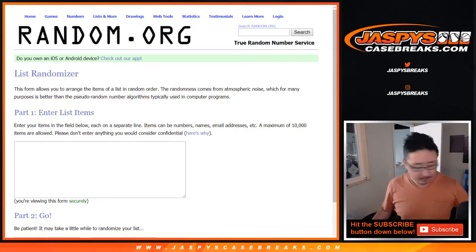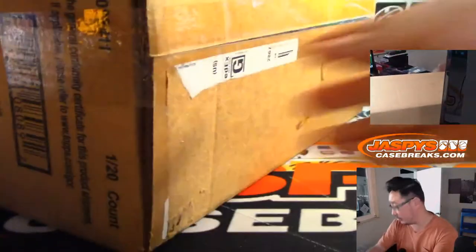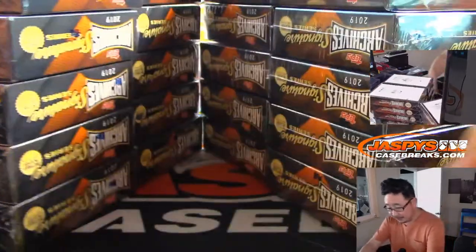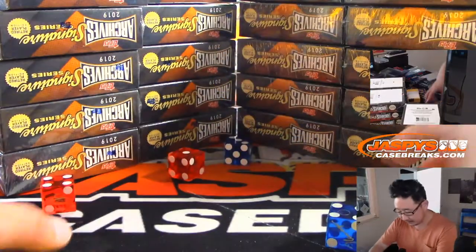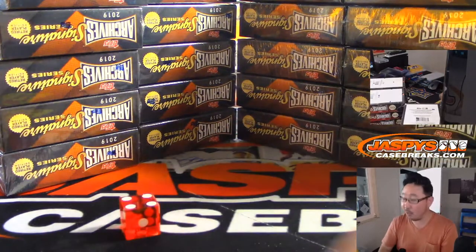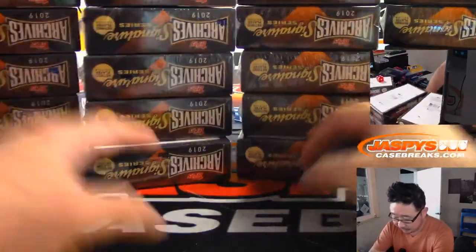All right, so we're going to pop open this case and we'll see which five boxes we're going to do out of here. There are four stacks of five. We're going to roll the die and select a stack. We go one, two, three, four — if I roll a five or a six, we'll just roll again. And it's going to be four. So we're going to do that stack right there and we'll save these for next time.